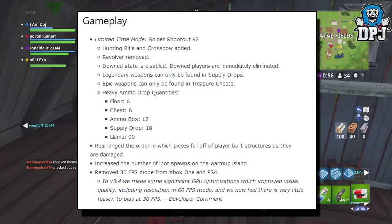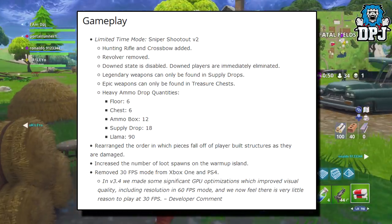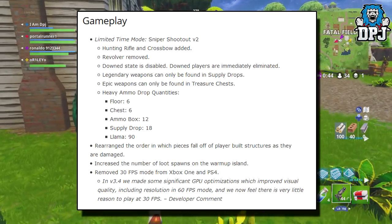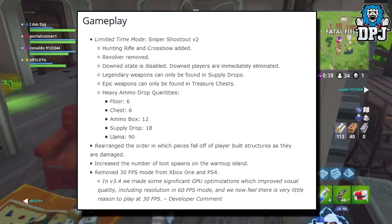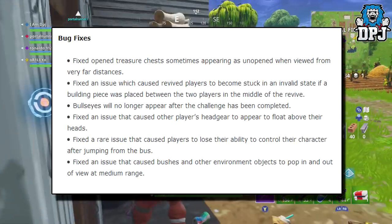Rearranged the order in which pieces fall off player-built structures as they are damaged. Increased the number of loot spawns on the warm-up island. Removed 30 frames per second from Xbox One and PS4 — in version 3.4 they made significant GPU optimizations which improved visual quality including resolution in 60 frames per second, and they now feel there is very little reason to play at 30 frames per second.